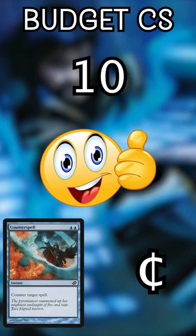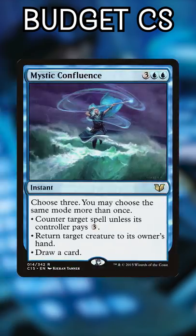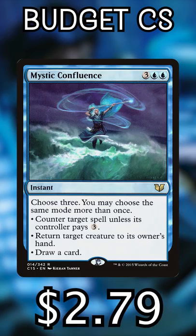Here are 10 great counterspells for your budget decks, from most to least expensive. Mystic Confluence at $2.79 — it's a little pricey for budget, but you're getting lots of choices and it will never be a dead card.